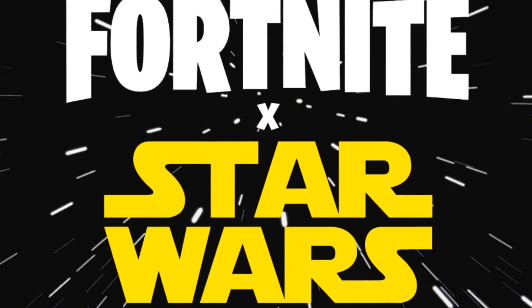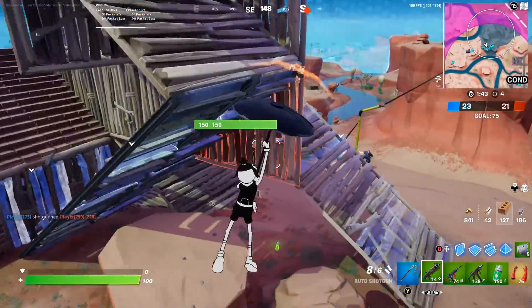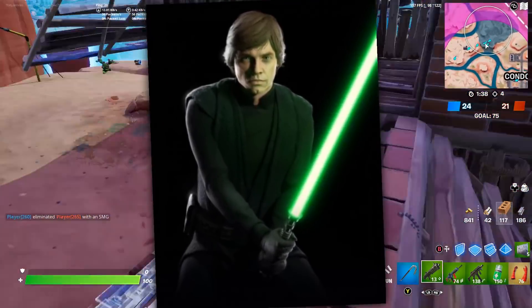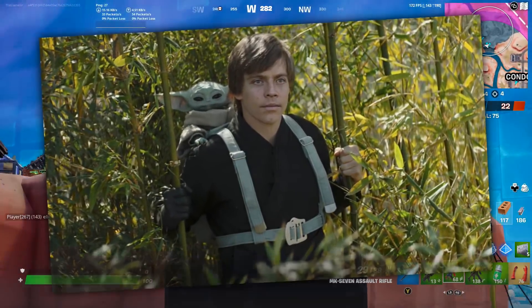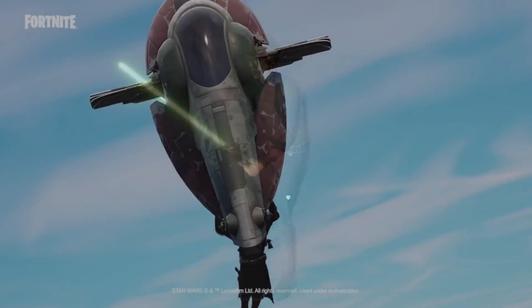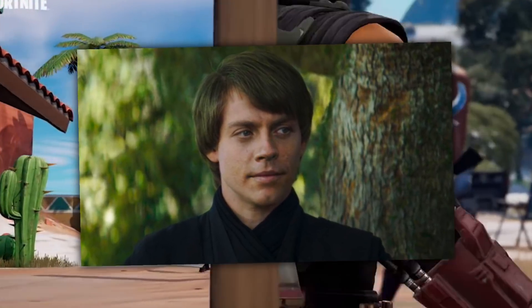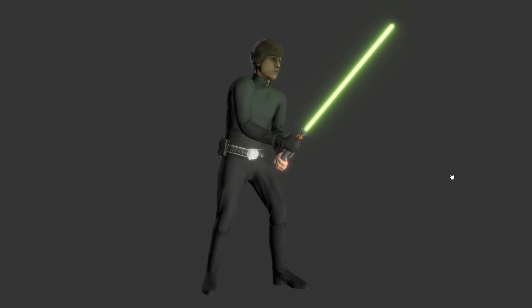Still, it hints towards more Star Wars stuff releasing soon. If they keep with the theme of Mandalorian, one skin that has been talked about a lot is Luke Skywalker. He's one of the main characters inside that show we haven't seen release in Fortnite yet, especially since Boba Fett released for the Book of Boba Fett, where Luke Skywalker also showed up. Could he be the level 100 collaboration skin in this Battle Pass?